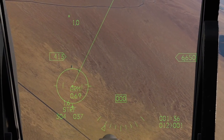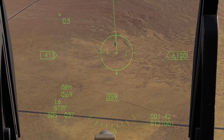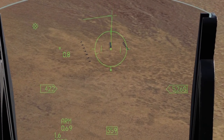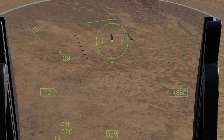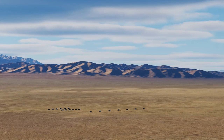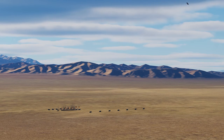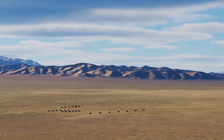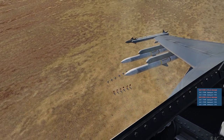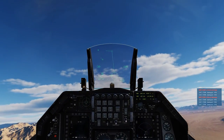Alright, here we are — it's counting down. I'm going to roll in nice and straight. We are probably around 12,000 feet right now. The pipper is starting to climb up just like it would for CCIP. There it is — 6000 feet. Pull the trigger. Pull up. And there we go — good strafing run. We are going to come around and do another pass.